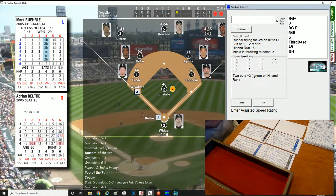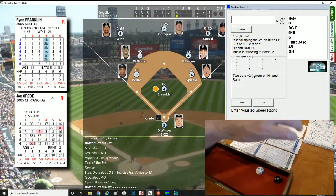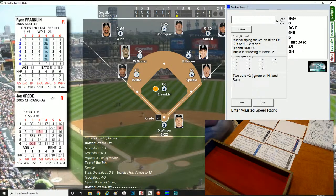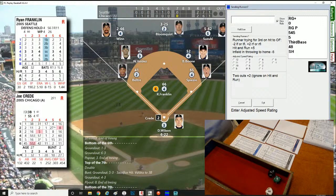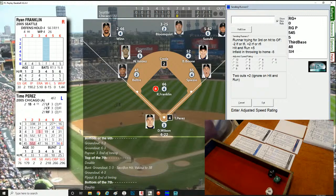Adrian Beltré up with two outs. Roll of 499 — easy fly to center field. Buehrle gets out of the inning. Bottom of the seventh and that brings up Franklin against Joe Crede — seventh inning stretch time. Roll of 127, right-hander — lined into left center field over the head of Winn, bounces off the wall. Crede rounds first, heads to second and starts the White Sox half of the seventh with a double. Franklin now in trouble.